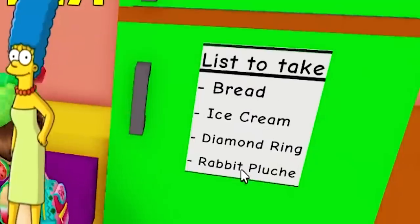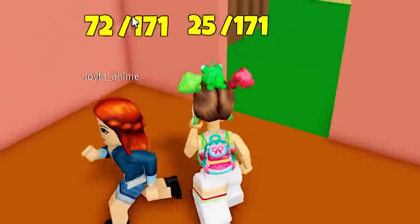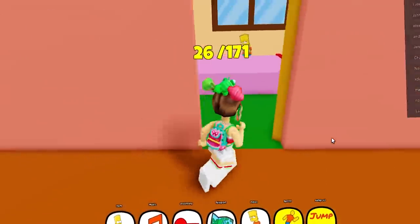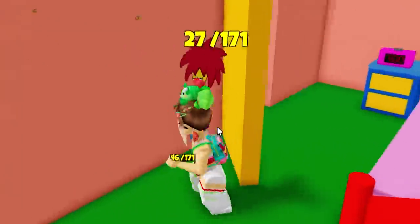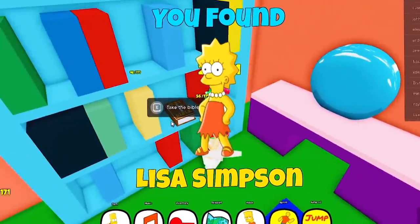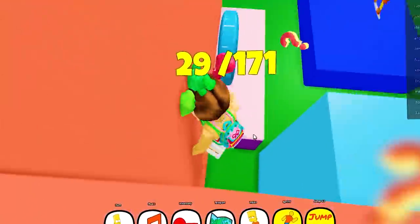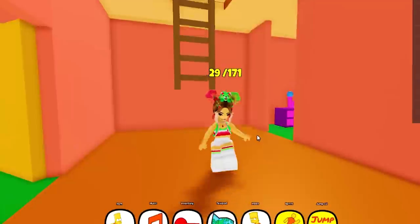We got Marge. Can we open this? I don't think so. Oh look there's a dog - oh it's a pig, I said dog. You need a key. We got Maggie - look at her, so cute, she's always with that binky. Okay here we got the color room, we got Bart - look at him, looking all swag. Is there something hidden? There we go. Here we got Lisa. Oh my God, the Holy Bible - we have to go to church? That's cool.